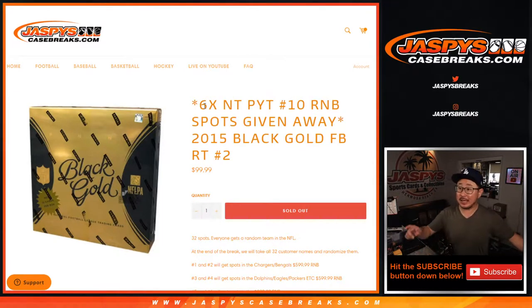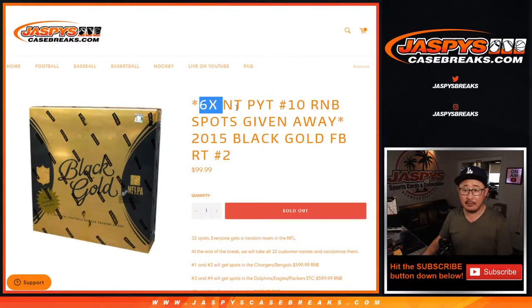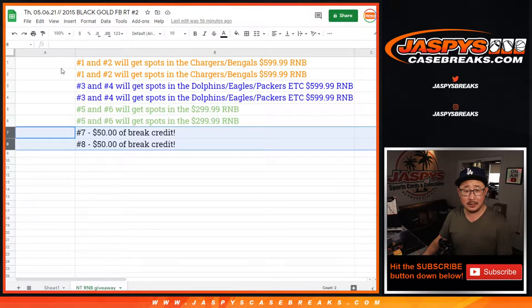Hi everyone, Joe for JazV's CaseBreaks.com with the Black Gold Break. We did it — 2015 Panini Black Gold Football Random Team Break No. 2, with 6 number block spots being given away, 6 National Treasures Football number block spots being given away, and a little bit of break credit too, just to help push this along.